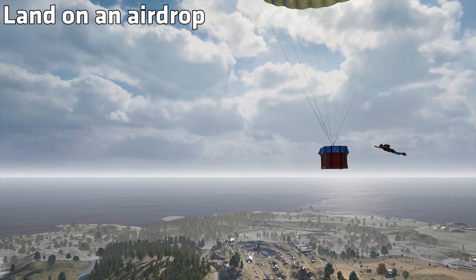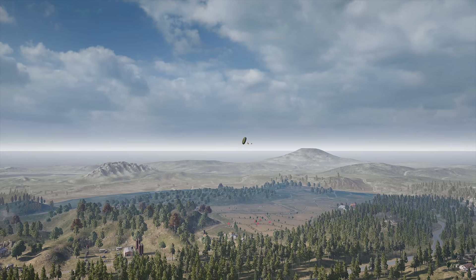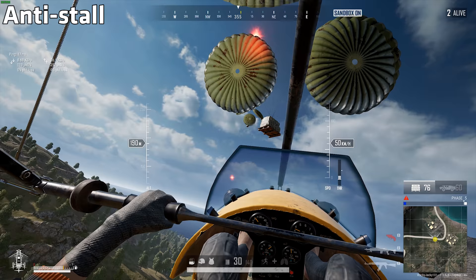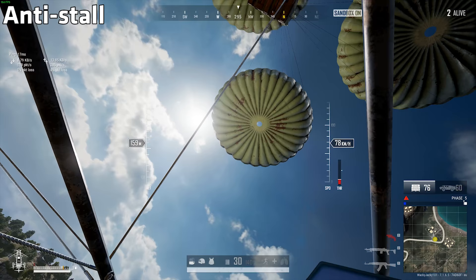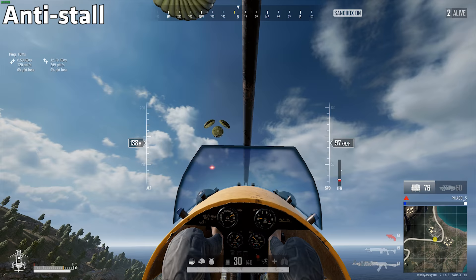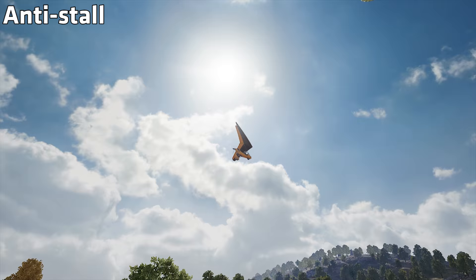I also learned that the game does not appreciate when you spawn a glider inside an airdrop. When trying to land on the airdrops, I learned some other interesting mechanics of the gliders. First off, I learned how the anti-stall works. When free-falling with the engine fully powered on, the anti-stall system kicks in after a few seconds, which magically makes the glider almost instantly fly forward.